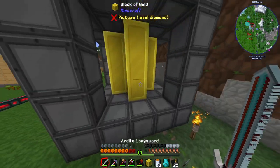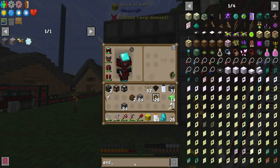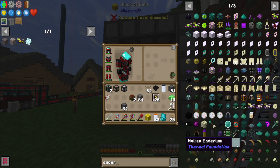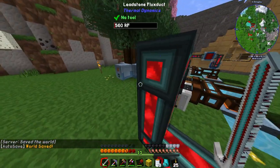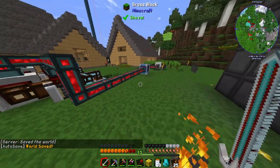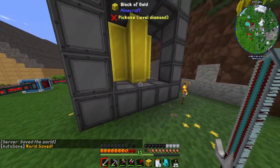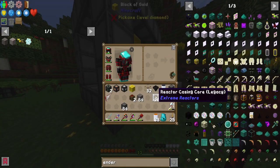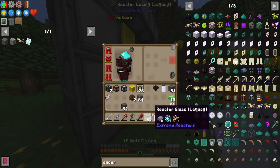There are other coolant options like endarium — I think that's the best for cooling but I'm not 100% sure. You can also use graphite blocks, which would have been good if we still had graphite. There are lots of different options; it's definitely worth looking up the wiki.